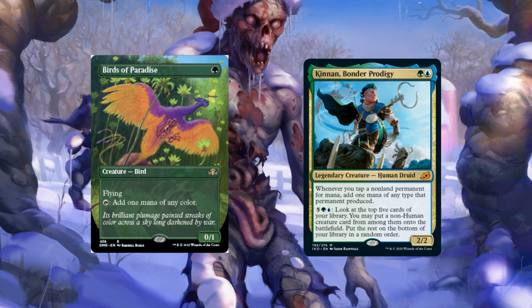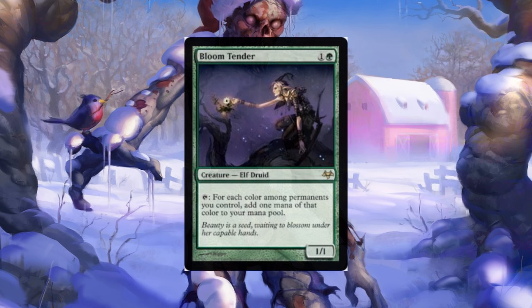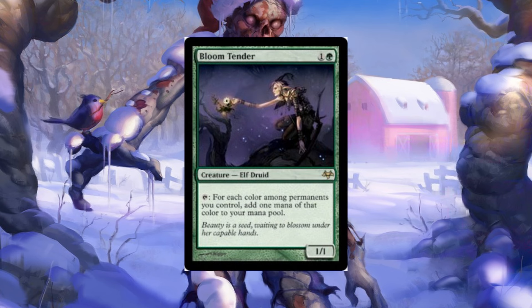If you have a Bloom Tender with both commanders out and a Kinnan, that produces six mana. And you can choose differently because you're making four different colors — you can pick an extra green, and still have another Kinnan trigger for another color. Not only that, you're also drawing cards with Archivist and Faerie Mastermind twice, Orcish Bowmasters triggers twice, Esper Sentinel twice, and Tymna twice. Most of your creatures are power two or less, and you can swing pretty easily into someone with a big blocker since they can't block them.